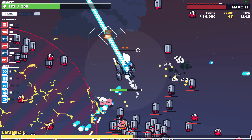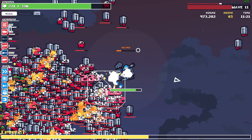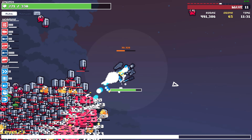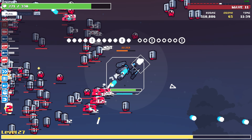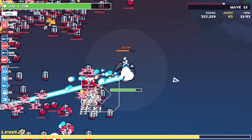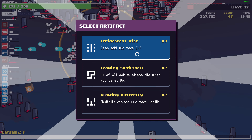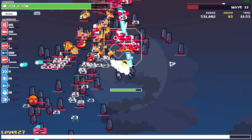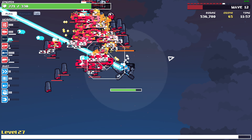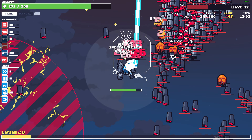I need to grab XP but there are so many enemies chasing me. There's also a hazard over here. We are at wave 12 — I think the demo was only up to wave 10. Medkits, gems give more XP. Pick up range — nope, more damage, I need to increase my maximum damage.